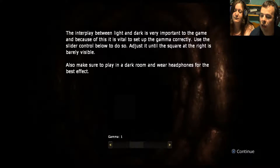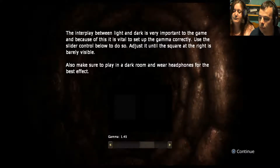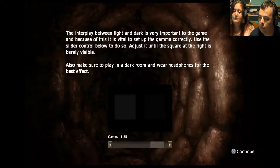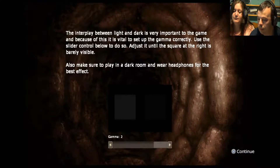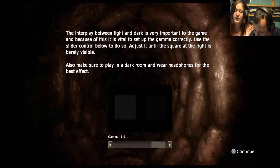Use the slider control and adjust it to the square. At the right it's barely visible. Go down a couple more — can you still see it? I can. You can only just see it now. Then you can't see it, so that seems too bright. The colour's flushed. Go down one then — I can just about make out the square.